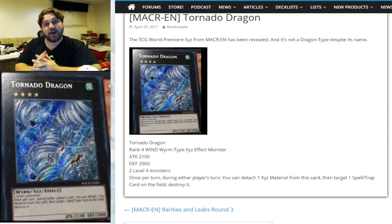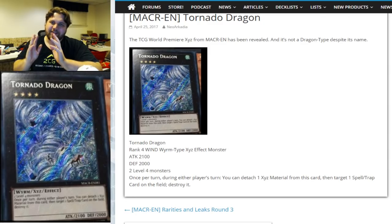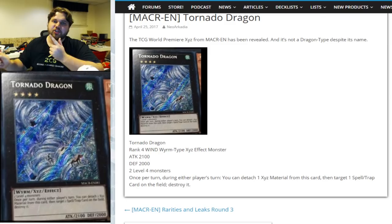This is Tornado Dragon, which unlike its name is a worm type — we've had that sort of thing happen in Yu-Gi-Oh before. Tornado Dragon is a Rank 4 Wind Worm-type Xyz effect monster. It's got 2100 attack and 2000 defense, so by no means is it small. It's a generic Rank 4 requiring two Level 4 monsters, and its effect is once per turn during either player's turn: detach one Xyz material from this card, then target one spell or trap card on the field and destroy it.